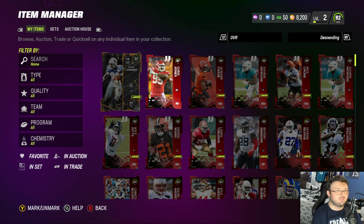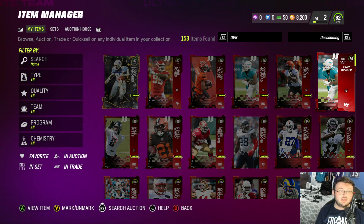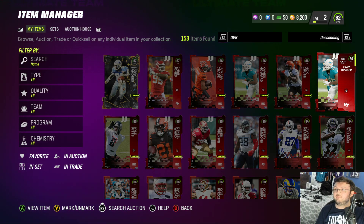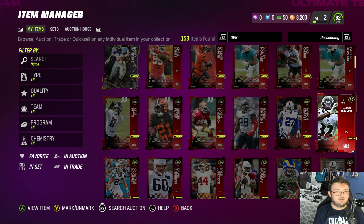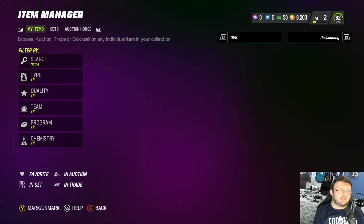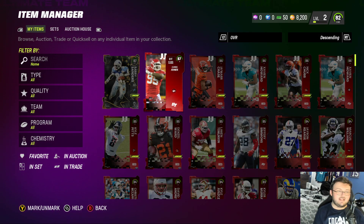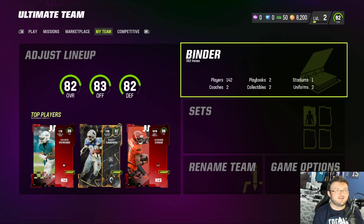I was hitting the wrong button — it used to be left bumper, but now left bumper just takes you to the auction house. You have to press in the analog stick and push up to see the player card. Xavian Howard is listed at 79,000 coins and will probably go lower. With that said, that's why I recommend being smart about spending your coins and points on day one.